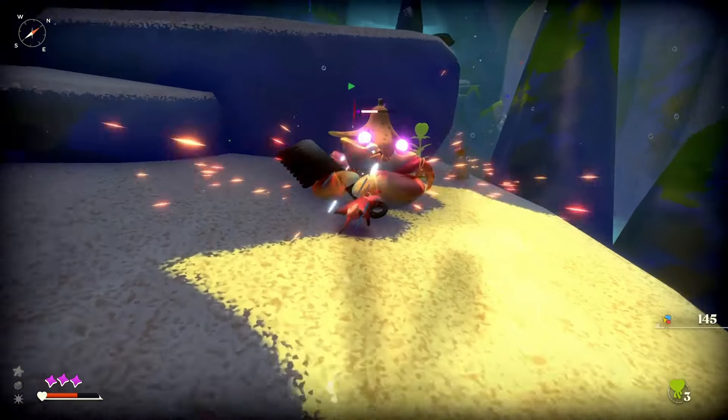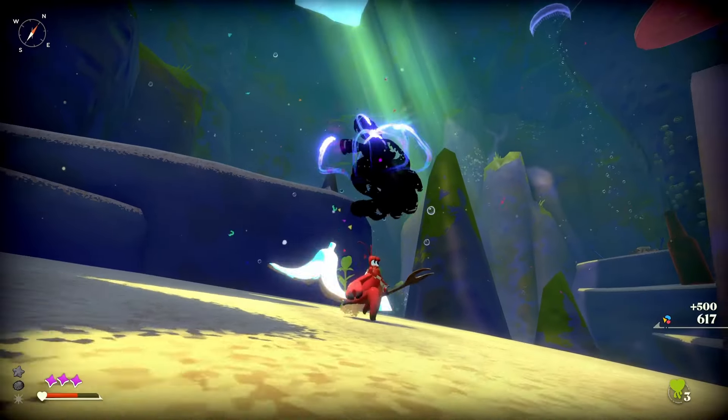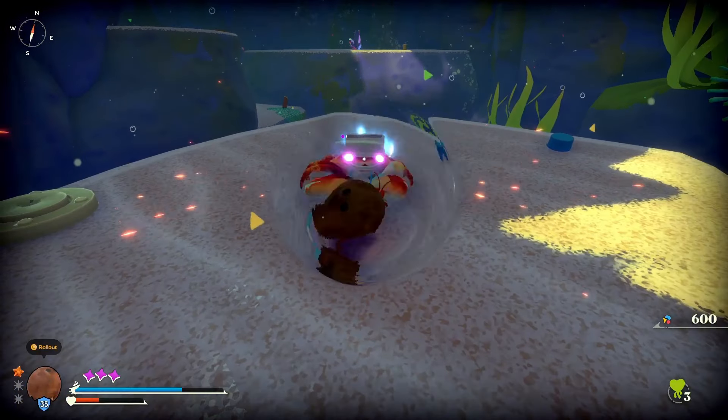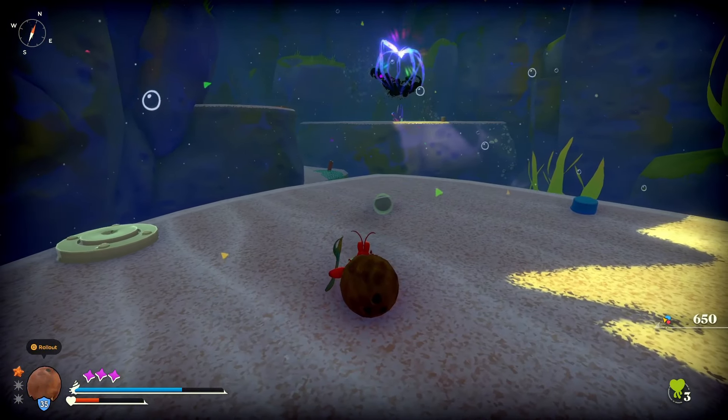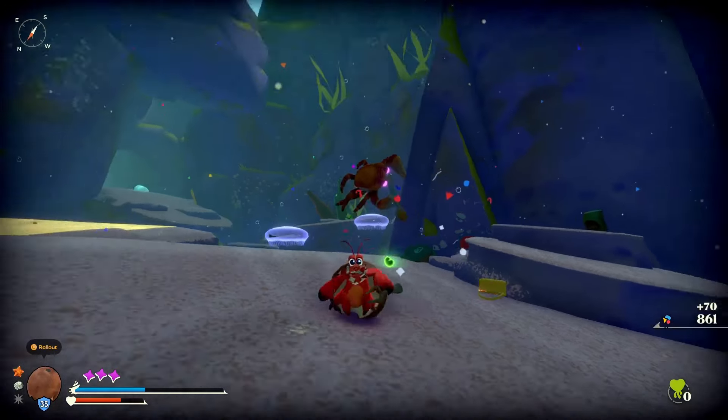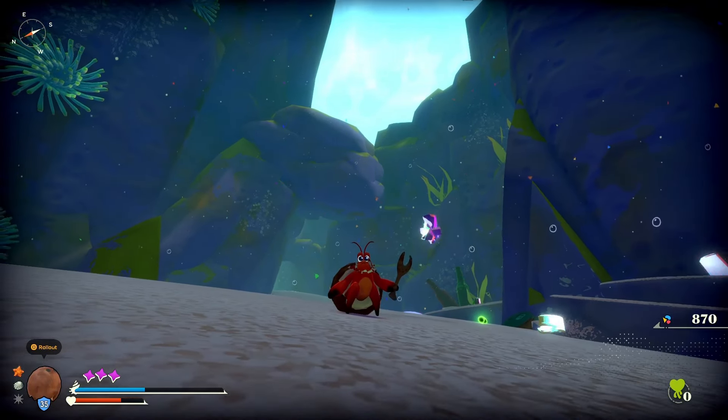Try to take down the enemies who have glowing eyes. It means they will drop umami crystals, and you're going to need an absolute bunch of them later in the game. So make a point of collecting them as you go about your business. I don't think the enemies with pink eyes are any more difficult than the regular enemies.